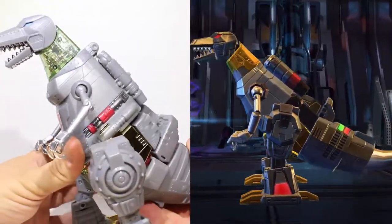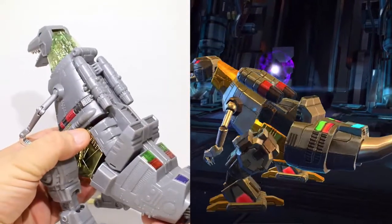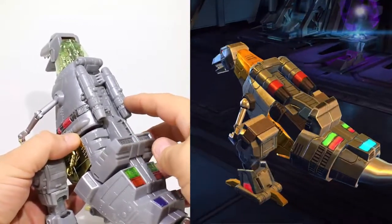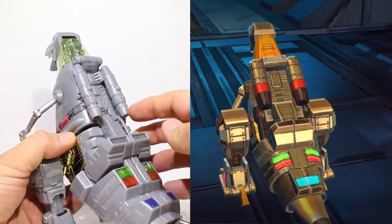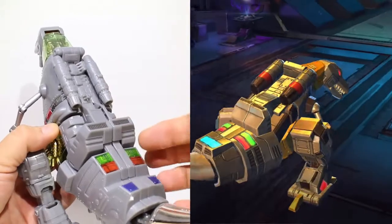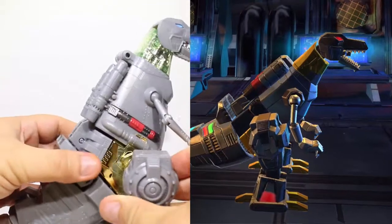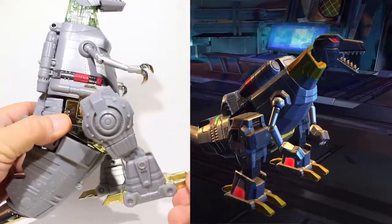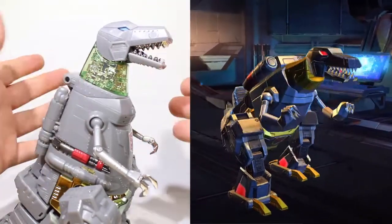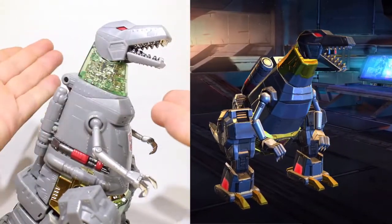I mean, look at him roar there, and they did a great job capturing everything there is to capture about Grimlock from his masterpiece. You can see he's got the sort of jetpack-looking things on the back there, which is where his chest opens up for his transformation, the gold on the neck, even the red, green, and blue bits there on his tail which become his feet — right down to the red eyes. It was just a great job. I said red eyes. That's better.